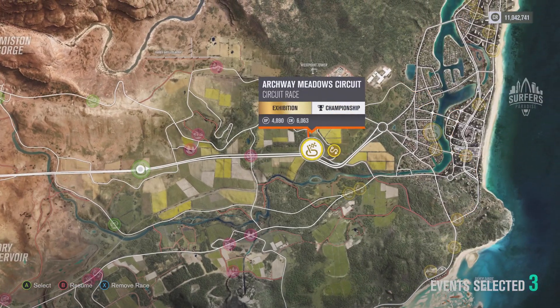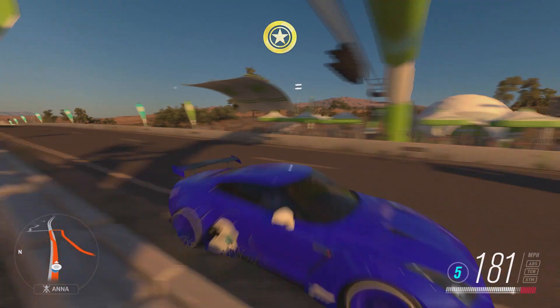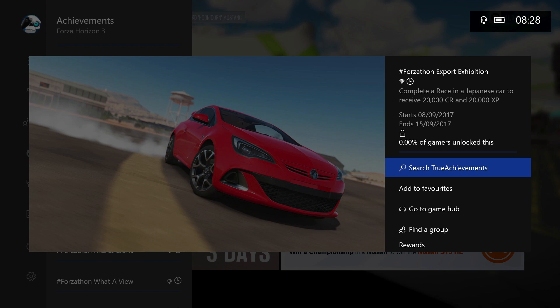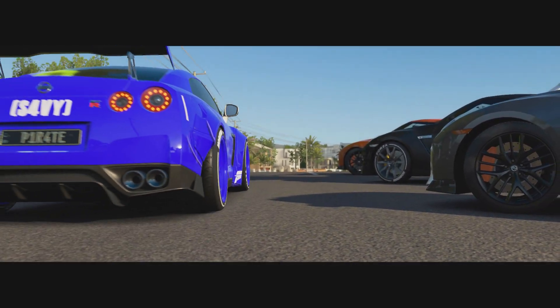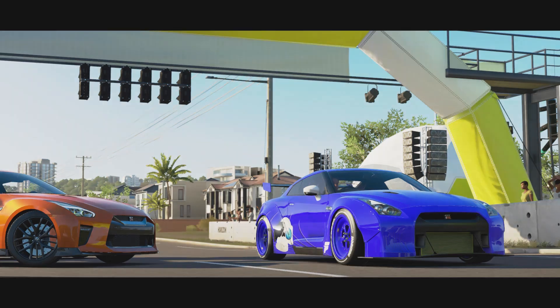Select three destinations for your championship and set each one to one lap each. After completing that first race in a Japanese car you will receive 20,000 credit and 20,000 XP for Export Exhibition. And after winning that championship in the Nissan, you will bag yourself the Nissan S15 Horizon Edition for completing Coming Through.